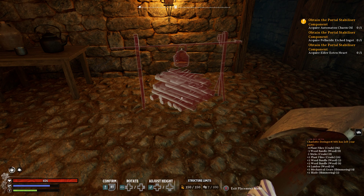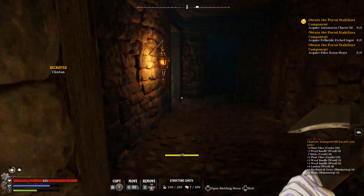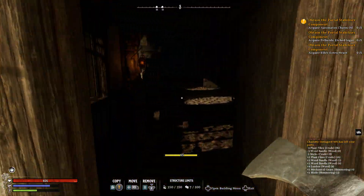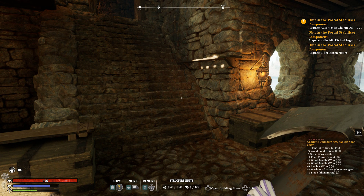So yeah, that's it - we can't do anything to the base. We've unlocked a load of new recipes with new lights, new crafting stations, but we can't use them. It's just dumb.